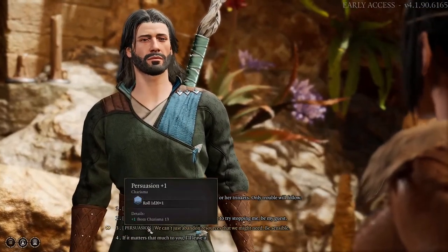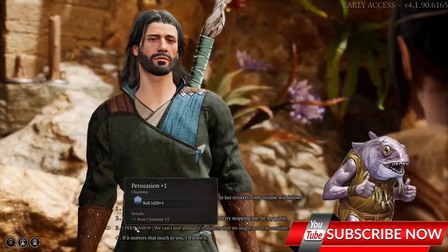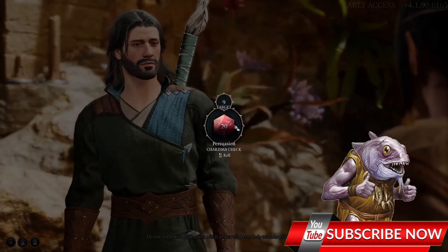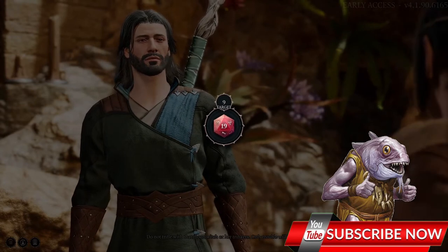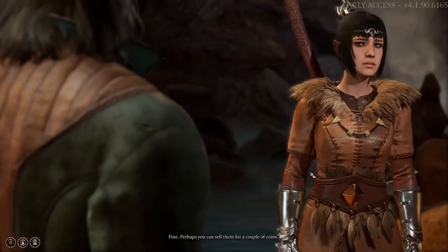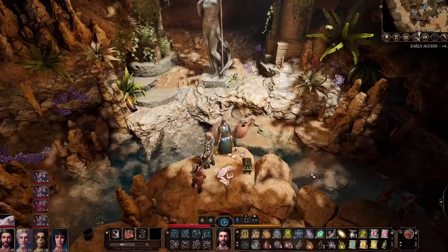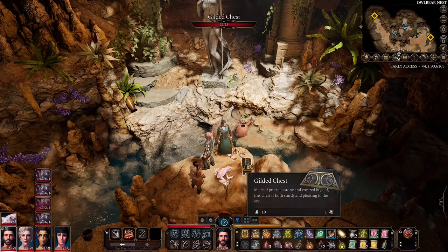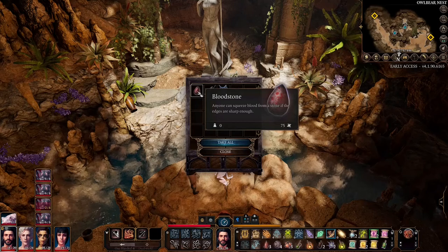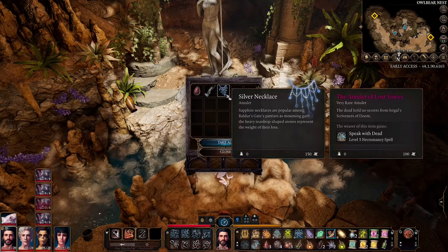Let's try to persuade her — and success! 'Fine, perhaps you can sell them for a couple of coins.' So now we can take a look at the chest. Here we can find a bloodstone, a Selûne statue, and a silver necklace.